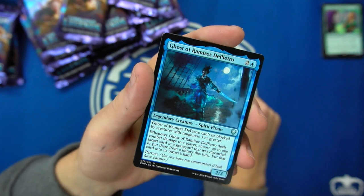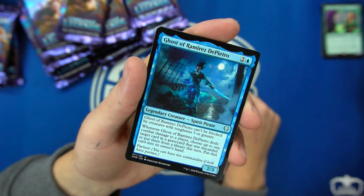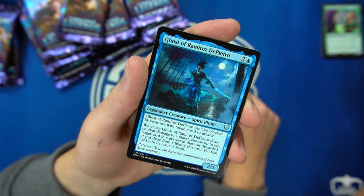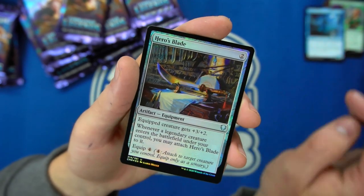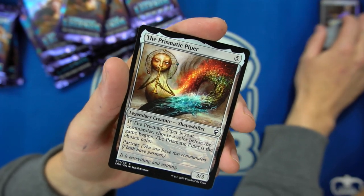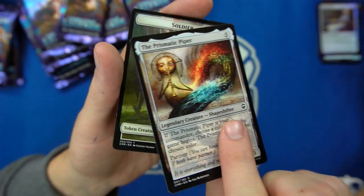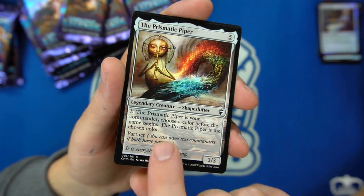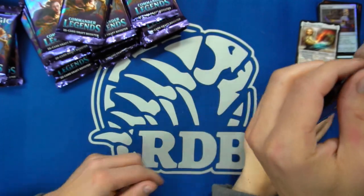And then we have the Ghost of Ramirez DiPietro — can be blocked only by creatures with toughness greater. When the Ghost deals combat damage to a player, it picks up to one target card in the graveyard that was discarded or put there from the library and puts that card into its owner's hand. And then we have the Foil Hero's Blade and the Prismatic Piper. There's a colorless slot in specific packs — it was the first spoiler for the set.